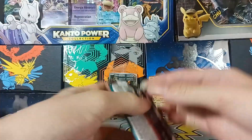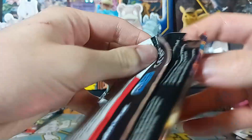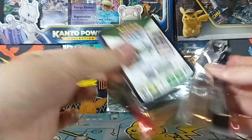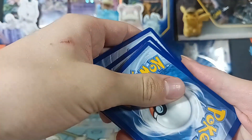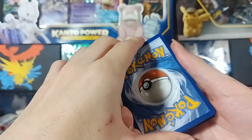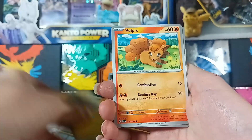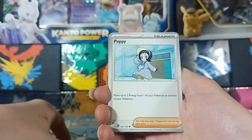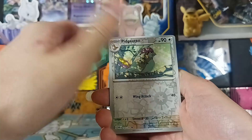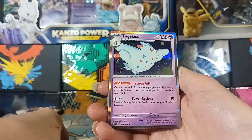I told you that had to be the clutchiest pack ever. Let's see if we get anything else. Here's the code. Guess the energy — water? It was grass. Phantump, Vulpix, Froakie, Darumaka, Popplio, Lunatone, Dedenne, Pidgeotto, Lampent and... oh my god, this box is the worst.